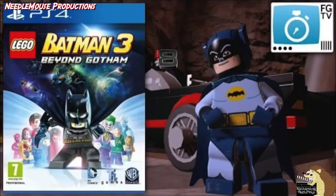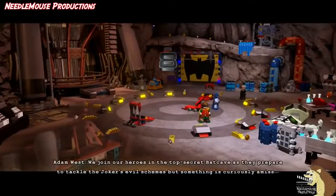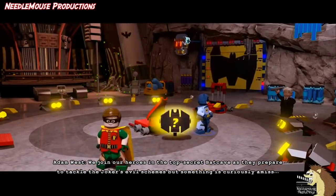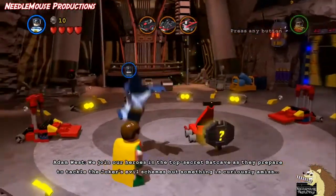Number 8: Lego Batman 3 Classic Adam West DLC. It's the DLC level that allows you to play as the classic Adam West Batman, complete with punch captions.